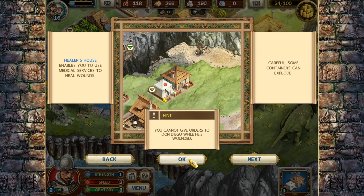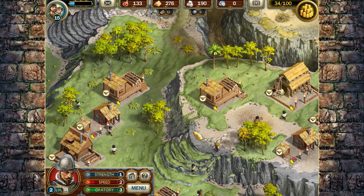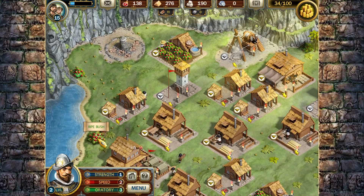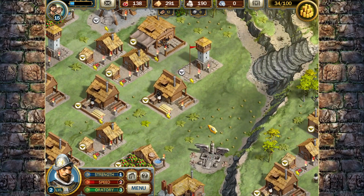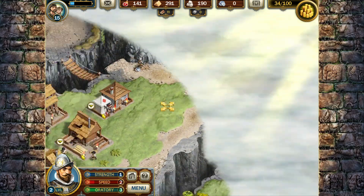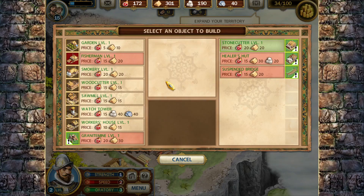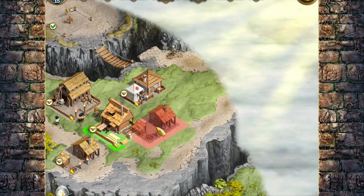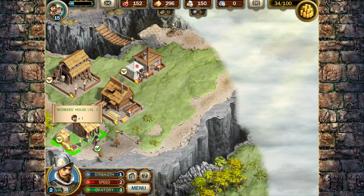These larger bushes give free food and the smaller ones only give one unit. I have to find a way to make silver. Oh, never mind - it was in that chest that blew us up. I'm going to add a worker's house up here. I've already got one but I can tell I need more.